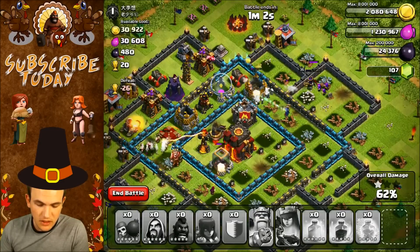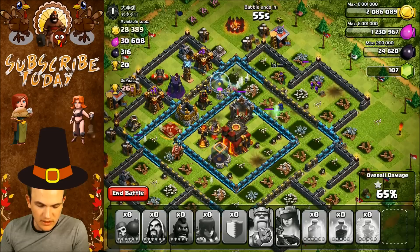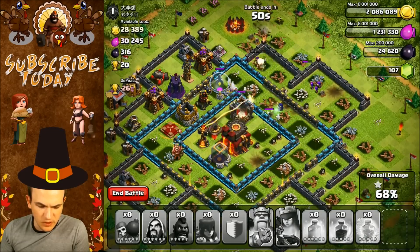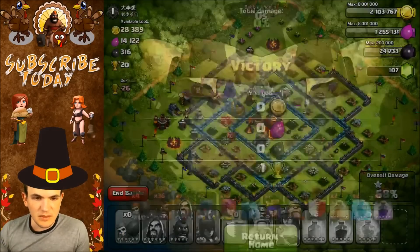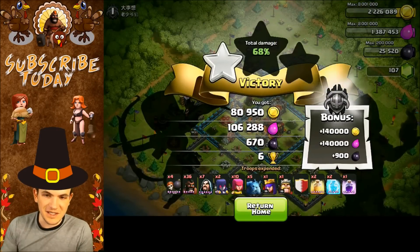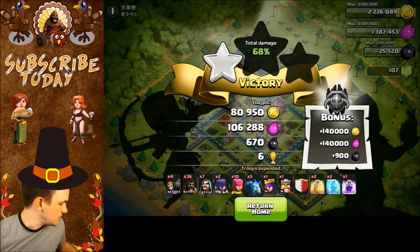We are getting better though — these bases are pretty strong and we're clearing them out nicely, besides the town hall. Maybe the queen will still pick it up. The X-bow still has a lot of shots, I don't think it'll run out. It's not going to happen. We ended up with a one-star. I just need a few more tips on how to get to the center — you guys have got to help me out. Six trophies — disappointing first and second attack. The queen just went off to the side both times, a little unfortunate.